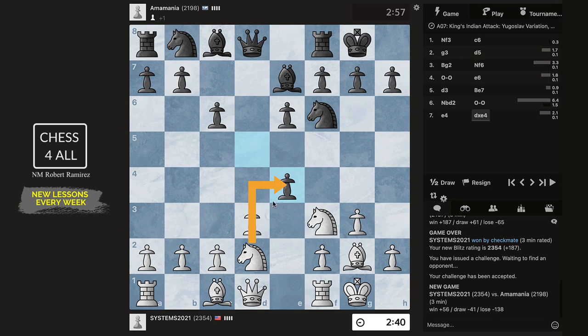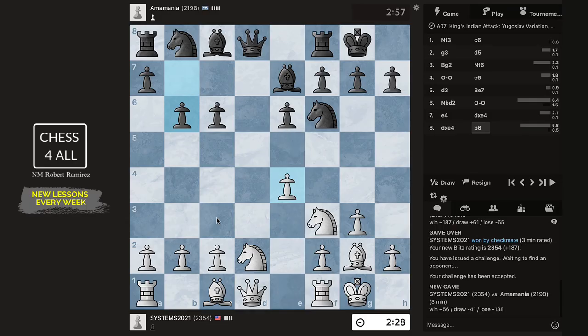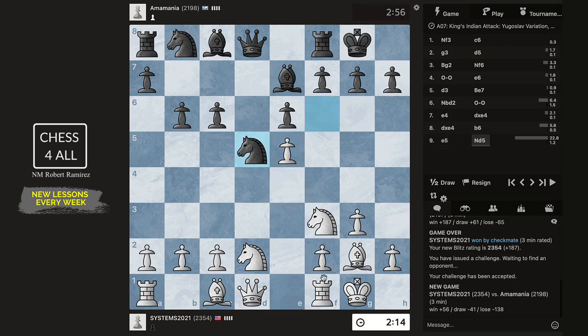I'm going to take with my pawn. Two things I could still do: e5 like we learned and gain some space on the king side, or I could play more like I do in the Pirc — with c3 and queen c2. To be honest I feel more comfortable doing c3 and queen c2, but just to keep it consistent with what we learned I'm going to do e5. Let's keep it in the spirit of the King's Indian Attack.